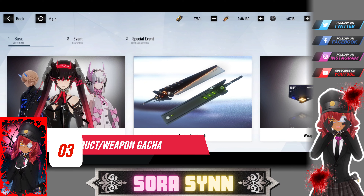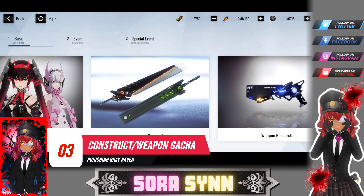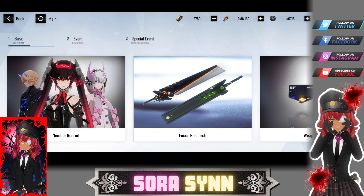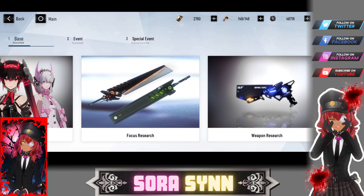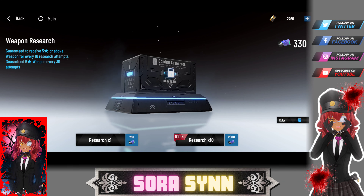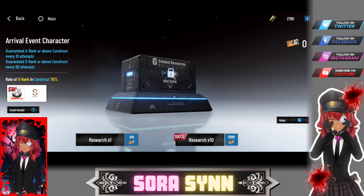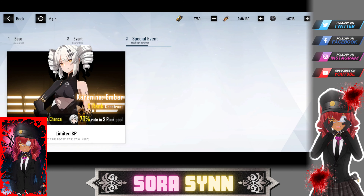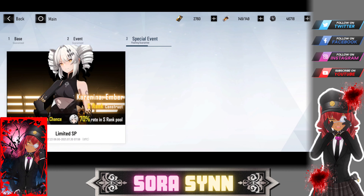Number 3: Construct and weapon gacha pulls are separate, but that doesn't mean you only get constructs from the construct pull — you also get resources as well as construct shards. So don't expect plenty of construct shards or doubles of constructs you already own to enhance your evolutions as a free-to-play account too quickly. And if you're a free-to-play account, I don't think you'll be doing much weapon gacha pulls, if any at all.